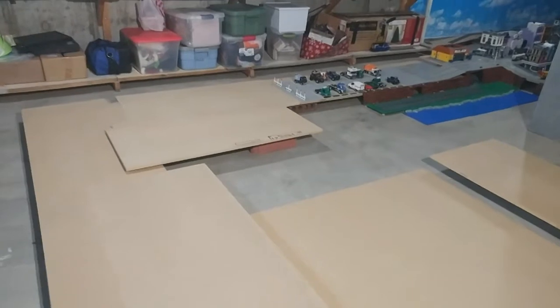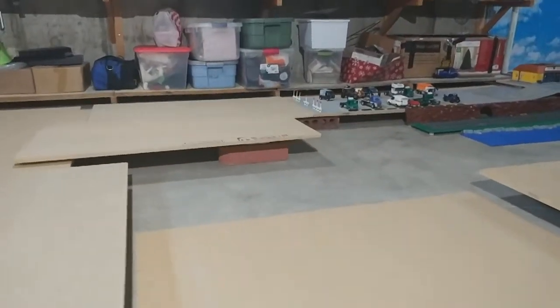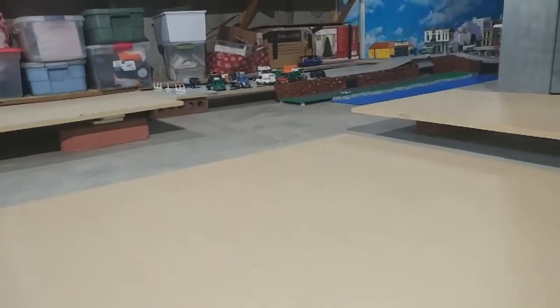The first step is to put down all my 2x4 boards. I use bricks underneath them to change the levels. The ones I'm basically walking on right now are just put right on the floor, as opposed to the other ones which are elevated a little bit.